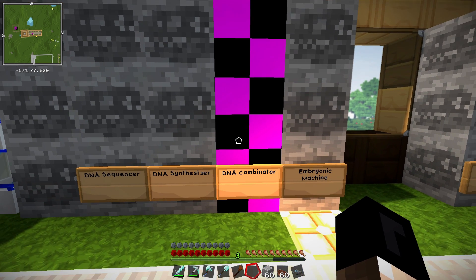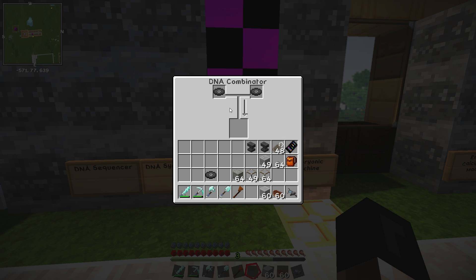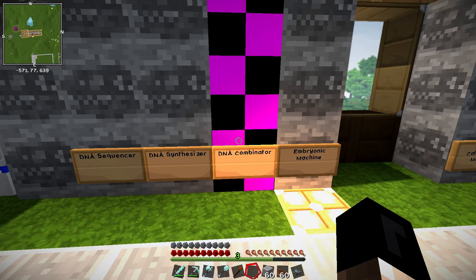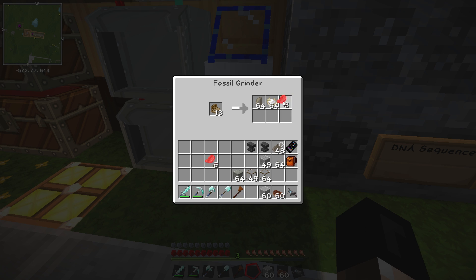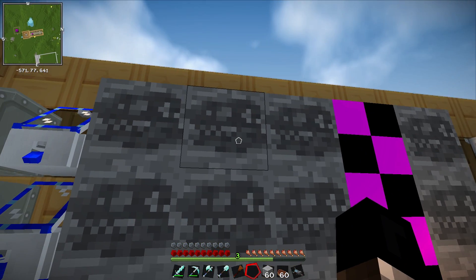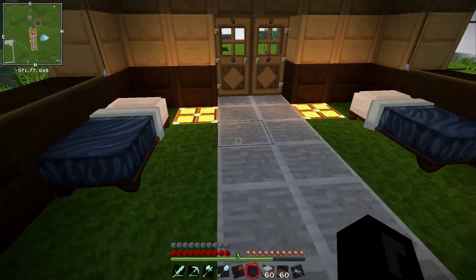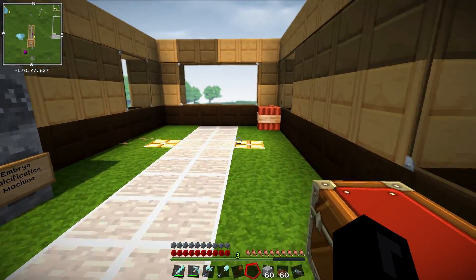We've got a 60 and a 40, which is exactly what we need to make our first 100%. So we've done one already. This one's 19%, so we'll put the 19 and the 25 in here. We are cooking with gas! The percentages for getting soft tissue out of Brachiosaurus skulls must be higher than normal, because we're getting a lot more than we got with Indominus. Indominus was almost impossible - we just about managed to get two Indominus Rexes out of that.